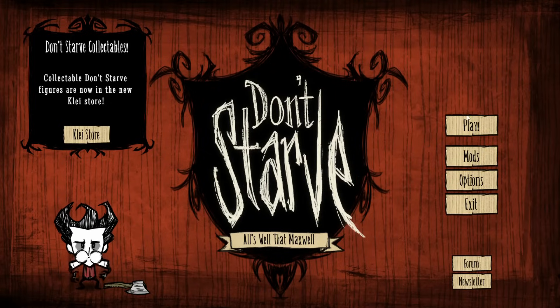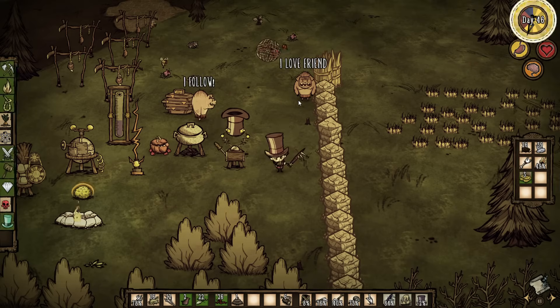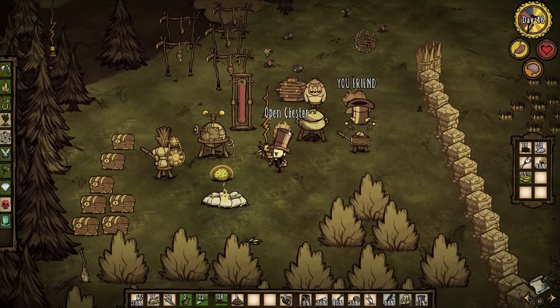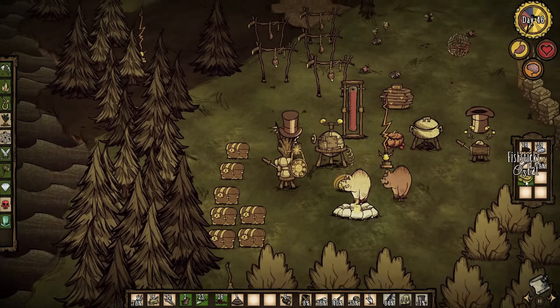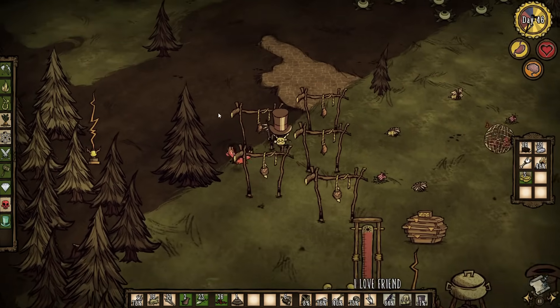Hey everyone, welcome to episode 13 of my Don't Starve Let's Play. In the last episode, we healed up with the fish sticks, we built a pig village. Mr. P and Jeff, I believe, are the pigs' names. And I still want to continue with the pig village creation. Also, we got attacked by the hounds again, and one of them was a fire hound — we lucked out that everything didn't just burn down.